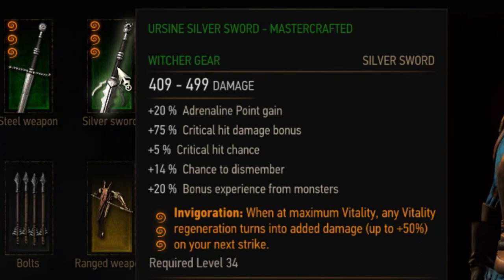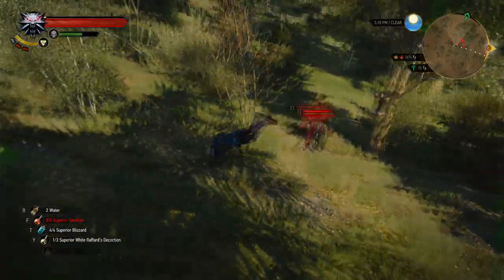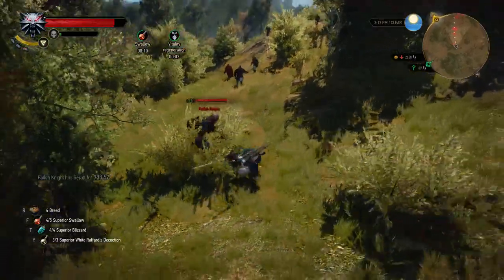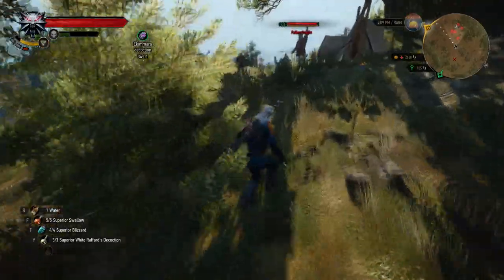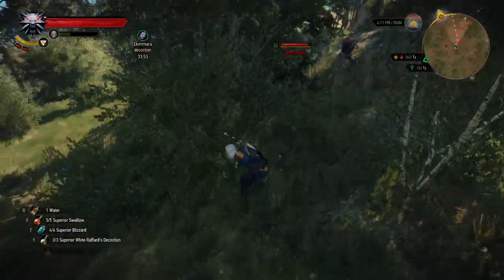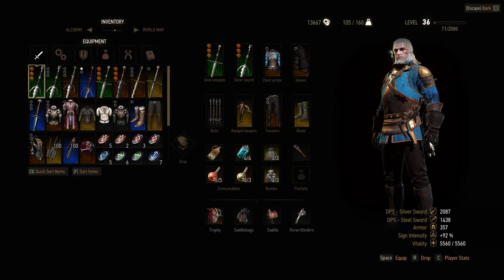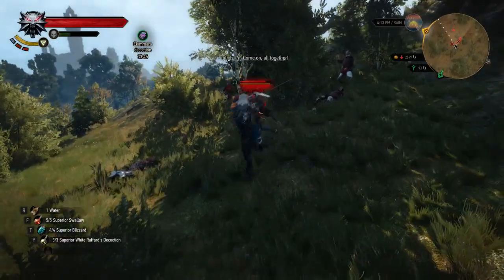Next up is the level 3 weapon enchantment Invigoration. When at maximum vitality, any vitality regeneration turns into added damage of up to 50% on your next strike. So if your silver sword DPS is 1,980, taking a healing potion like Swallow and eating food lets your DPS increase every few seconds, which you can cash in with a strike. After you hit an enemy, the DPS returns to normal. That's why Ekimara Decoction is very good here — every time you hit an enemy you heal yourself, so with every next strike you always have higher DPS.